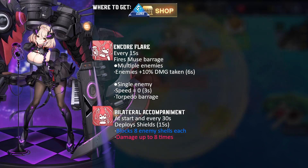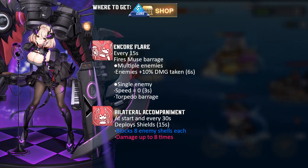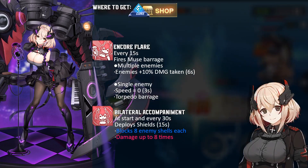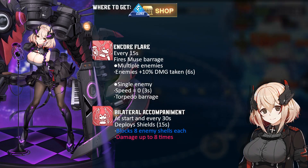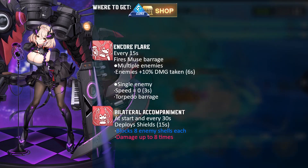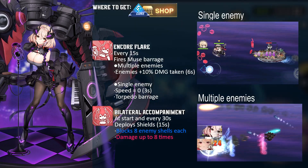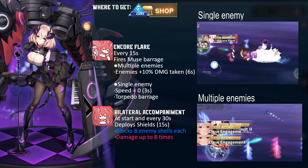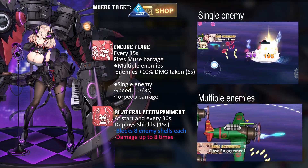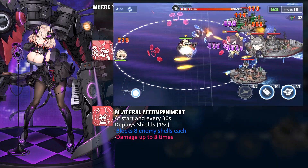Runemuse used to be an event-only ship. Now that her event is archived, she has become available in the core shop for a monthly refresh. She shares the same number of guns and efficiency as her PR version, but she has slightly better HP stats and better skills without the hassle of collecting blueprints or spending a lot of coins on development. Her red skill Encore Flare is a special barrage — if there are multiple enemies they will take more damage for the next six seconds, and if only one enemy is hit it will be slowed. Her other red skill, Bilateral Accompaniment, will deploy a shield that can block an enemy while the other set deals damage.